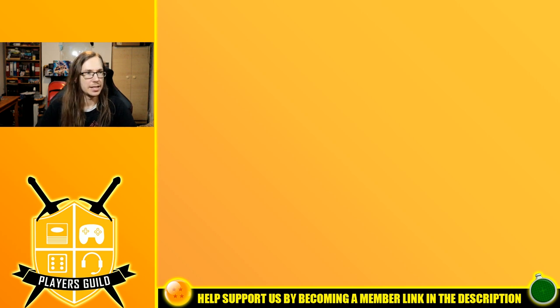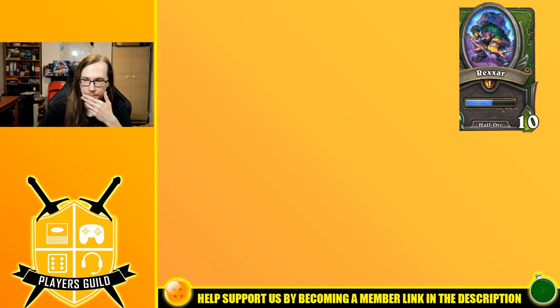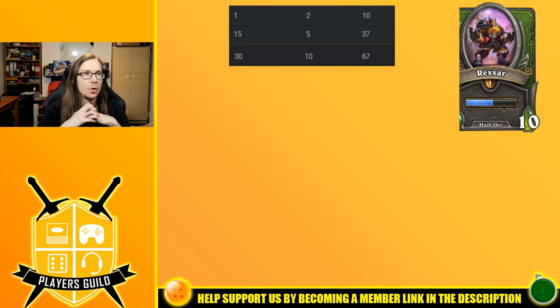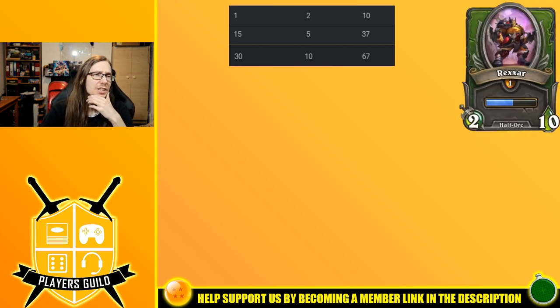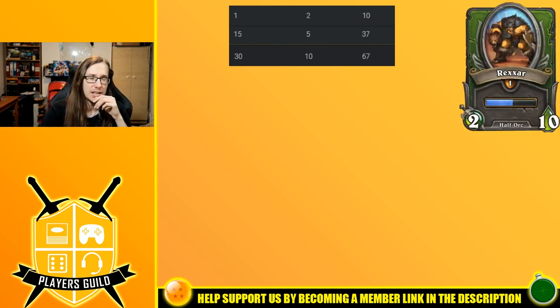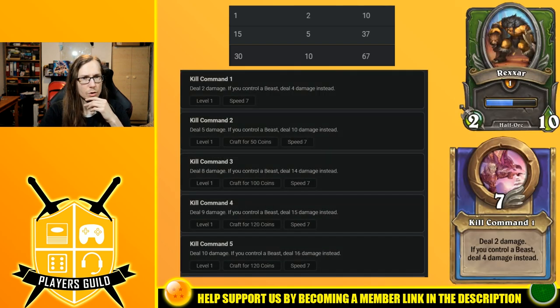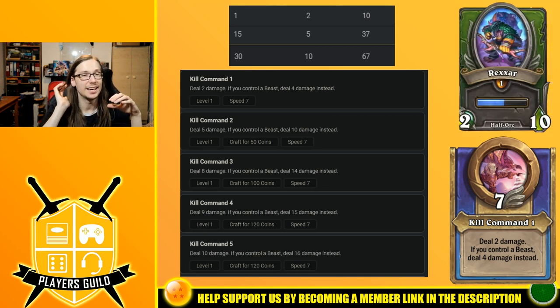The final mercenary in this episode is the King of the Beasts — Rexxar, the half-Orc, half-Ogre himself from Outland, the Mok'Nathal. He's a legendary fighter. Level 1: 2 attack and 10 health. Level 15: 5 attack and 37 health. Level 30: 10 attack and 67 health — very low max health, towards where Ragnaros is at 64, so expecting really strong abilities. His first ability is Kill Command — 7-speed: deal 2 damage, but if you control a beast, deal 4 damage instead. At breakpoint rank 3: 8 damage, or 14 with a beast. At max it's 10 damage or 16 with a beast. Good ability — you just need to have a beast, which you probably will.